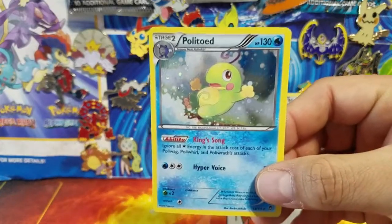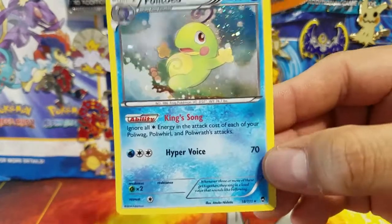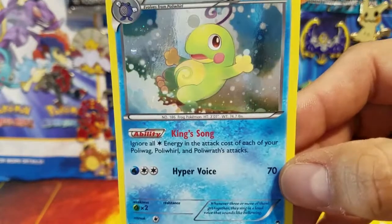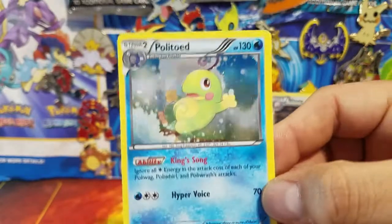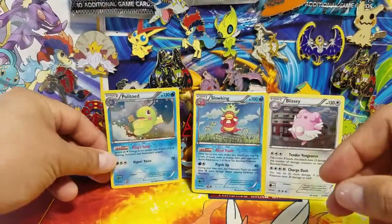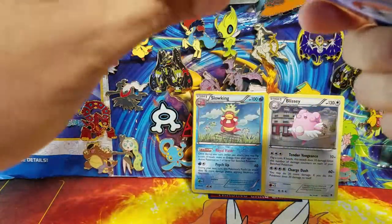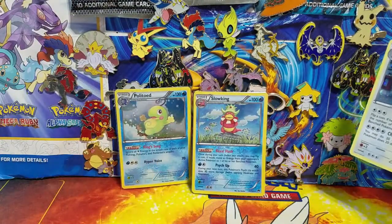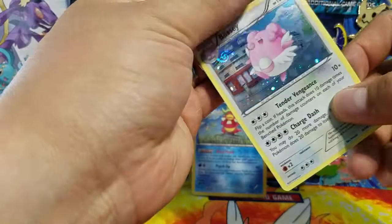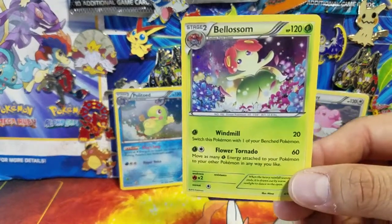We have Politoed next, also from Furious Fists with the same galactic foiling — this one needs a King's Rock to evolve as well in Pokemon GO. I'm running pretty low on the KMC perfect fit sleeves and my local game store doesn't have them in stock, so I'll have to go hunting for those.